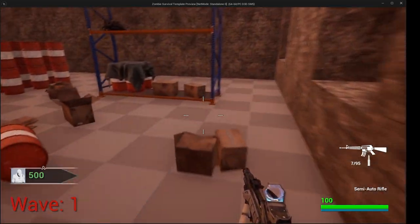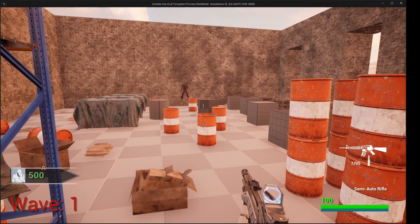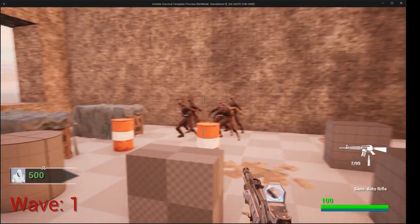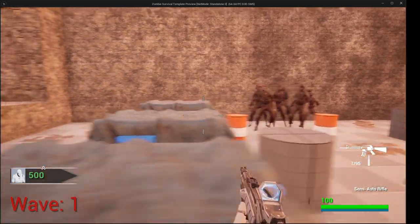Okay, so here we are back at another demo test — I guess exactly the first demo test really. You can see we finally got some zombies, some actual zombies, spawning in. And we also have some few changes.